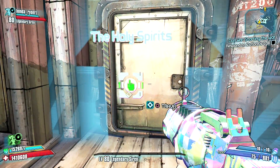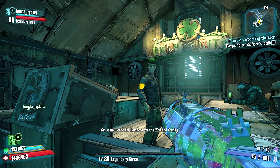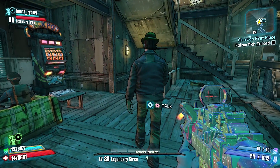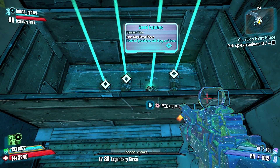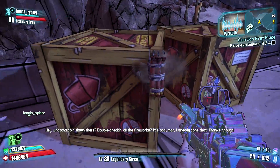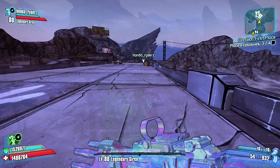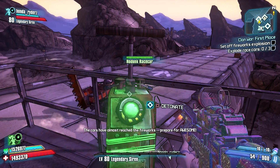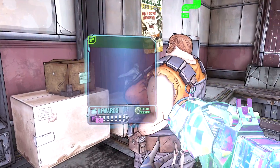The next part of the mission takes you into the Holy Spirits where you're going to speak to someone called Mick Zafford at the bar. Once you speak to him, you need to follow him underground — he's going to take you to an area that opens a chest and you pick up some explosives. Then you'll take the explosives to the Dust, head towards the Hodunk Speedway, place them on these crates, wait for the race cars to drive over it, and detonate to blow them all up. Once that's complete, head back to Ellie and turn it in.